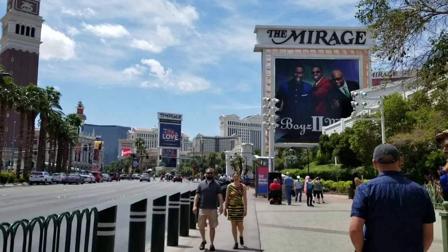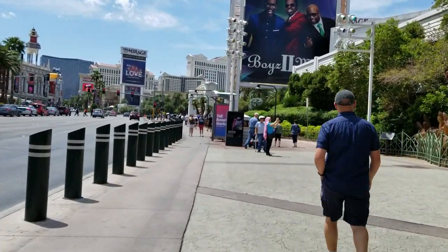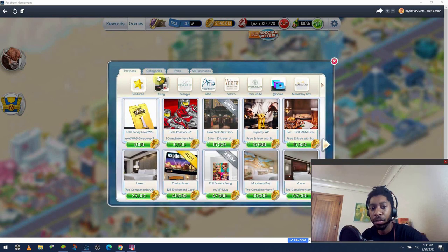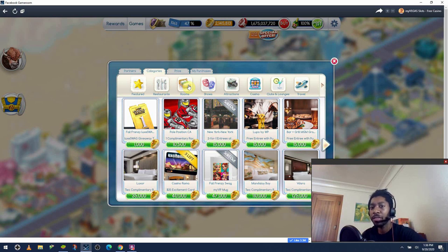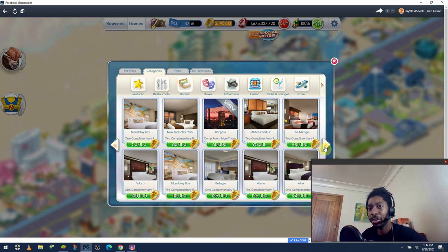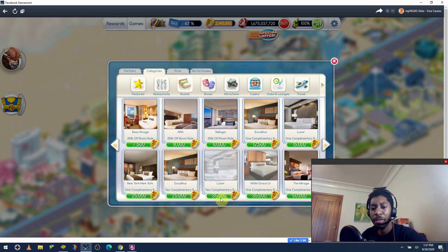Now let's get down to planning our Circa trip from October 27th through October 31st. I like to sort by categories, and we're starting with rooms — because no matter what, if you don't have a good place to stay you're going to have a bad time. I know I have a pretty good offer with M life, but I've decided to go ahead and use the Luxor two-night stay reward. It's actually pretty cheap at only about 35,000 loyalty points. Luxor is a decent property and I haven't featured it on the channel — and if the rumors are true about them demolishing it, I might never get another chance.